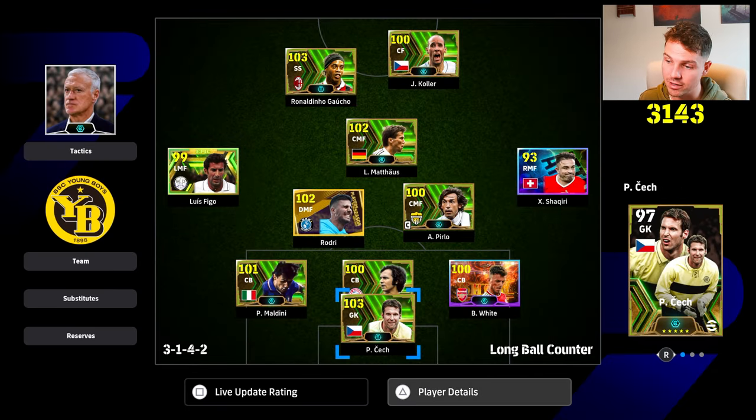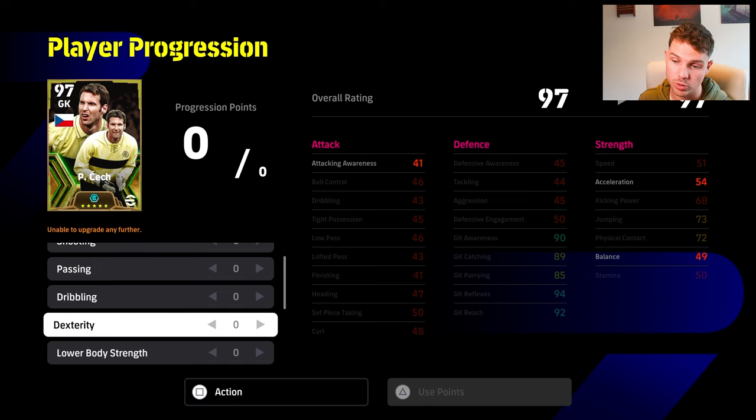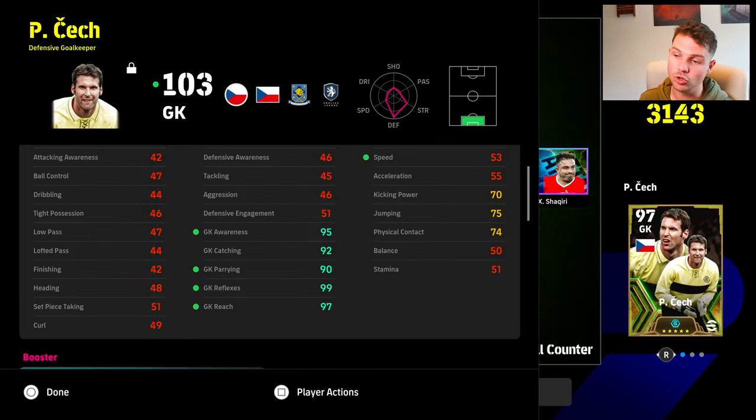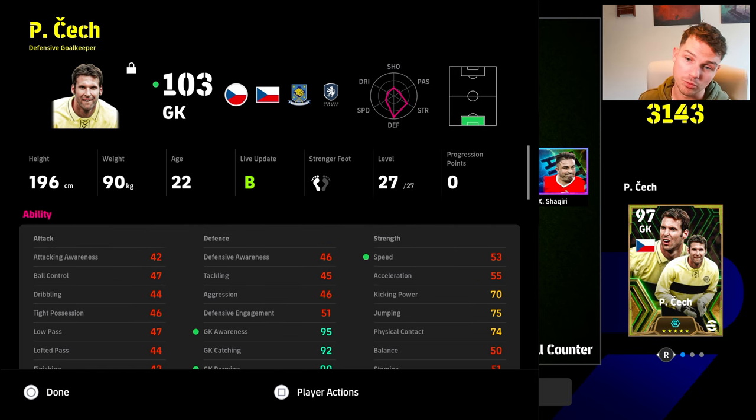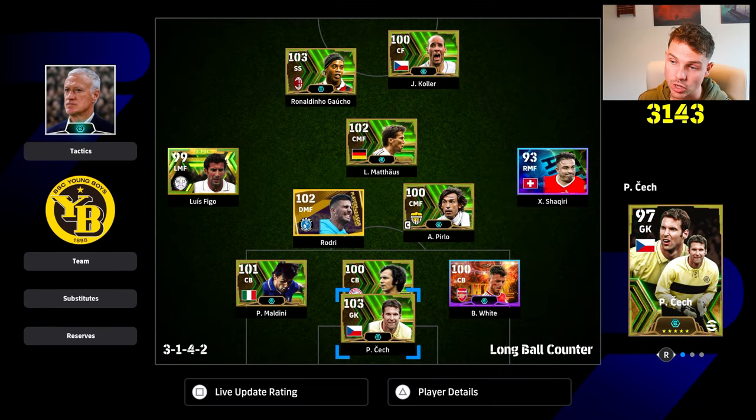Last but not least, very, very simple Petr Cech — absolute unit in the goals, beastly, would pretty much defend for you between the posts. And that's what we've gone with: 7-11-11. That's going to bring up his goalkeeper reflexes to 99, awareness to 95, and his jump at 75. With his height, you don't need jump or reach as much, but still reach is 97 because it tracks with the others.